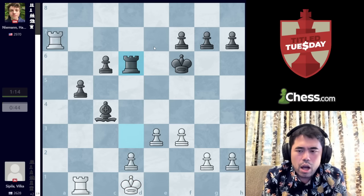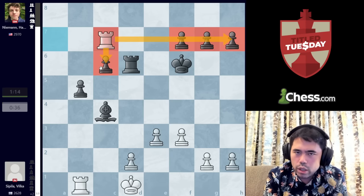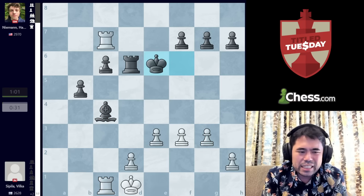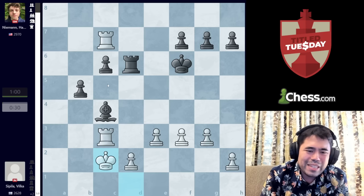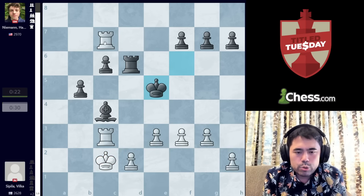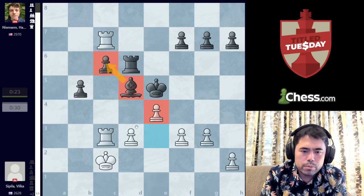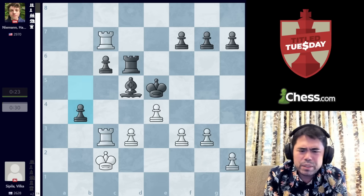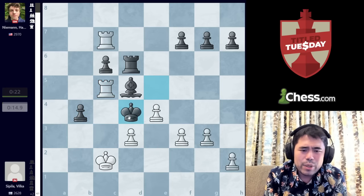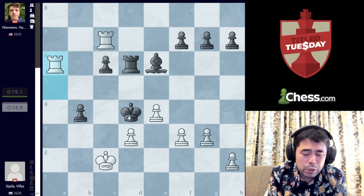So we got Bishop C4, King to D1. Hans plays Rook to D6. Spila goes Rook C7 — a nice rook on the 7th, attacking everything including the pawn on C6. We get Bishop to F1, G3 played, Bishop C4 back, Rook to C1, King E6, Rook C3, King F6, King C2. White wants to play D3, putting all pawns on the 4th rank and eventually capturing the C pawn. So we get King E5, D3, Bishop D5, E4 — a great move trying to remove the Bishop which guards the pawn on C6. We got B4, Rook C5 played.